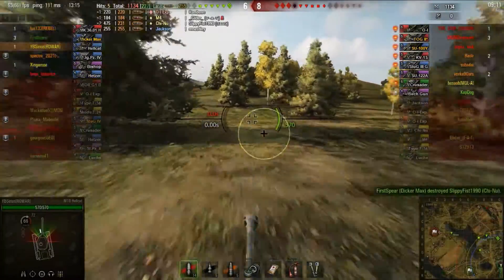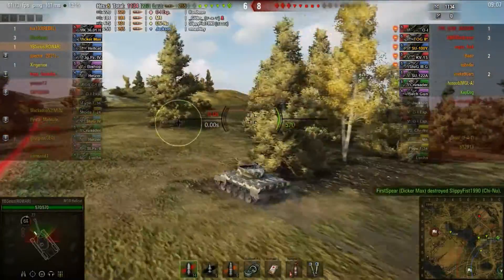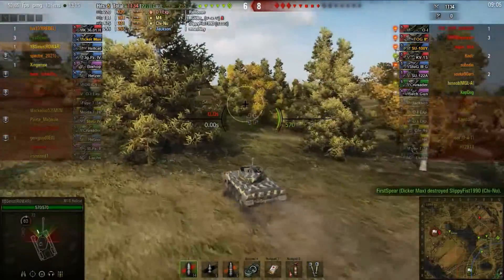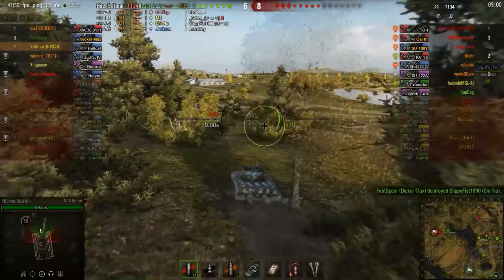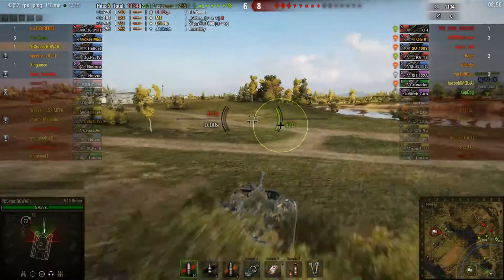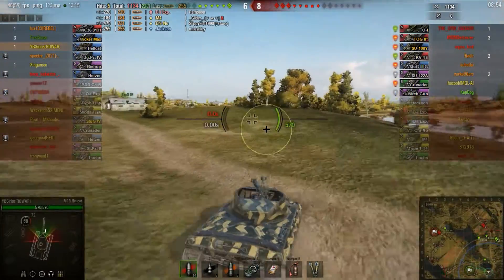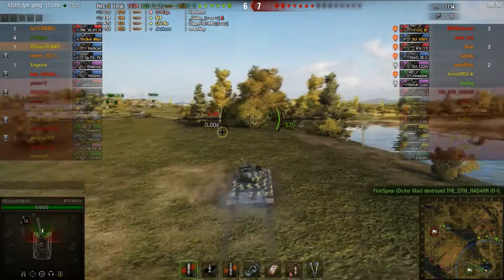I'm going to use some of the speed for the Hellcat reposition. The Hellcat still has very good forward speed — it just got nerfed on its reverse and backup speed, it's not a peek-and-poke tank anymore. But it still has great view range and good camo. I'm going to try to use that by coming up on this crest of the hill, hiding in the bushes, and see what I can see.